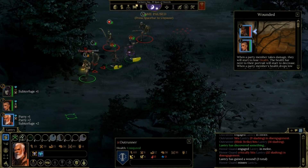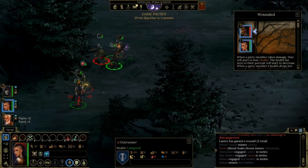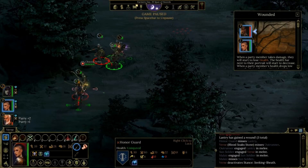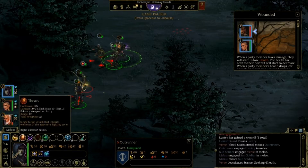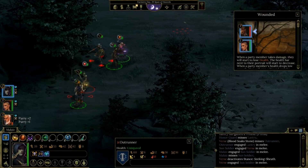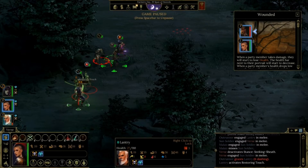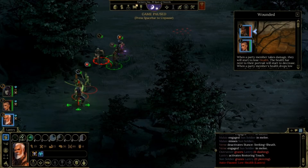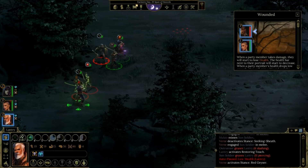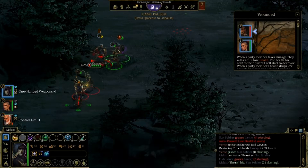Now she needs to pull out her sword and kill these guys that are on my hero. There's nothing he can do from here because he's just going to get hit. He's about to die — and if I break away, he's going to get a disengagement attack, so I need to attack these two.